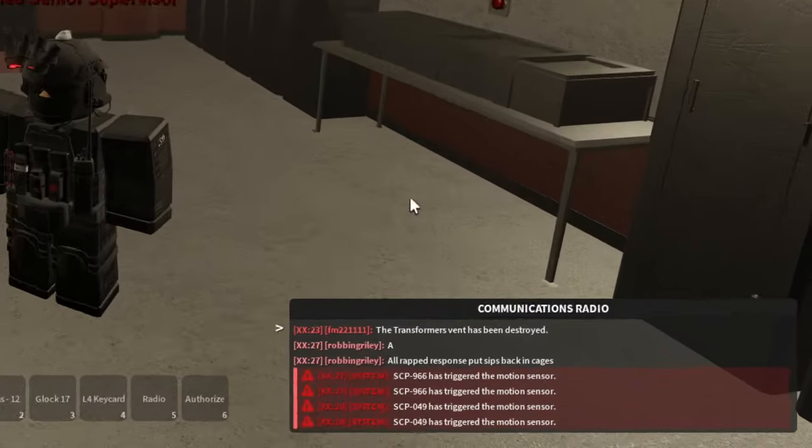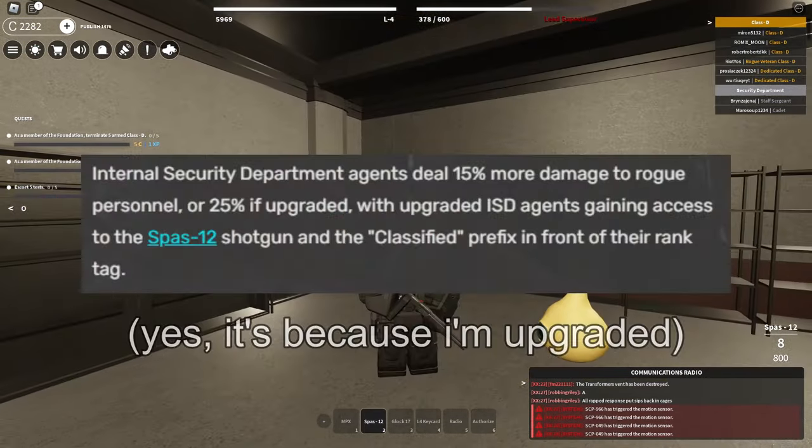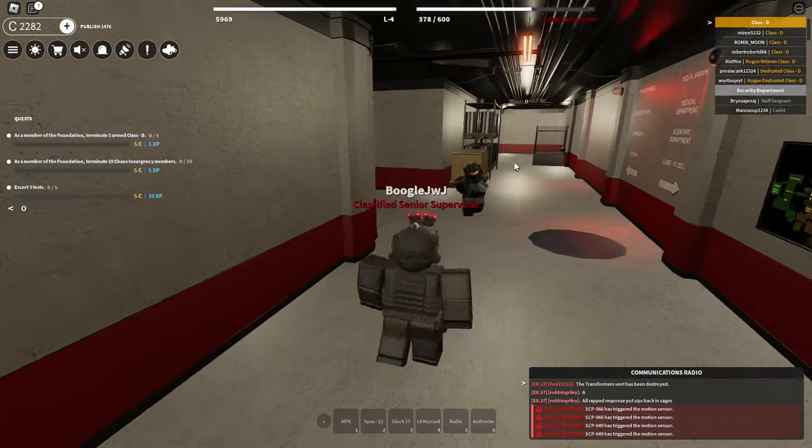Okay, looks like these SCPs trigger the motion sensor — I do not care. Also wait, I actually have a Spaz-12 as this team because I'm an upgrade or something? I don't know. Anyway, I totally forgot that ISD spawns actually in this area, that's kinda cool.